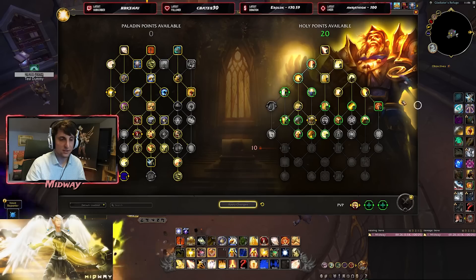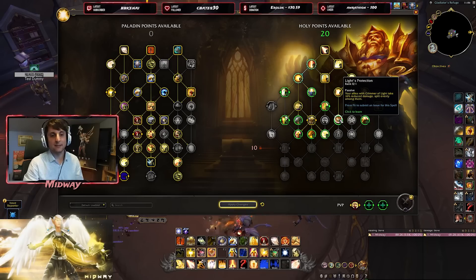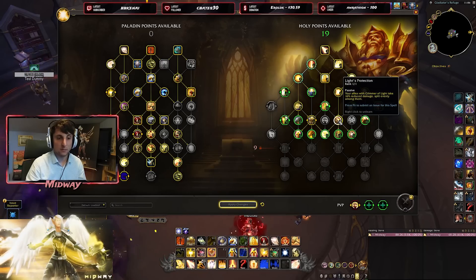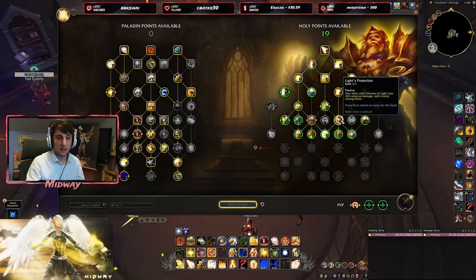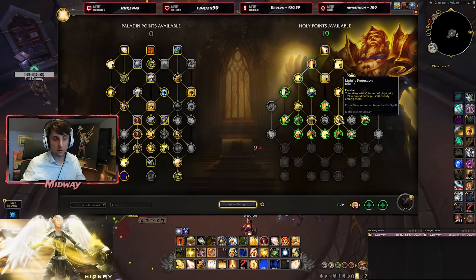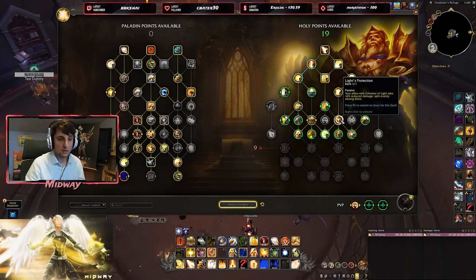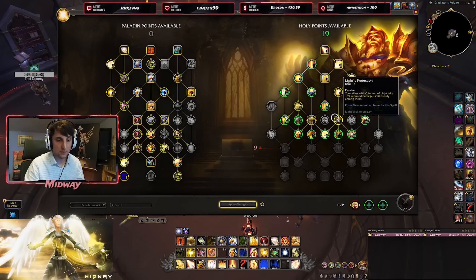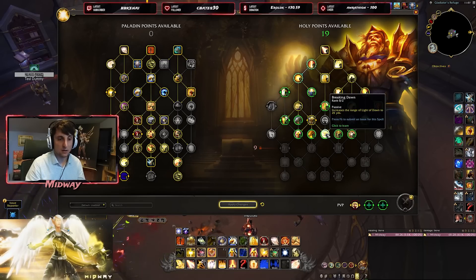Light's Timer and Holy Prism haven't changed. There's another talent here: your allies with Glimmer of Light take 16% reduced damage, split evenly amongst them. Pretty good defensive — it's going to be very important in Mythic Plus and also pretty interesting in progression settings. It splits evenly amongst the different number of Glimmers of Light you have active. So if you're playing PvP and only have 2 targets, this is going to be very powerful on each target. I think it's going to be a must-pick in pretty much every scenario.